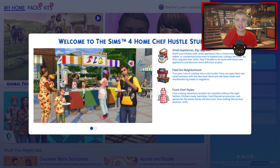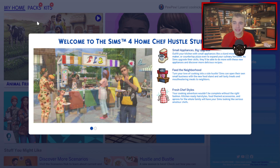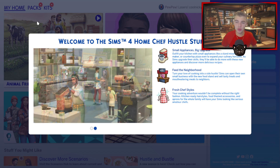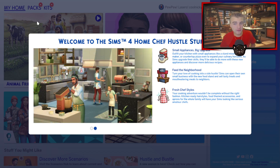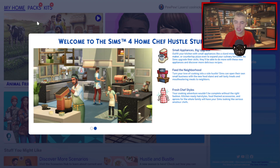I feel like honestly this could have been a game pack that they just didn't expand on enough, but I am so happy that I have something that has content. We're here on the home screen. Let's read what it says: 'Small appliances, big upgrade — outfit your kitchen with small appliances like a stand mixer, waffle maker, or countertop pizza oven to expand your culinary horizons. As Sims upgrade their skills, they'll be able to do more with these new appliances and discover more delicious recipes. Feed the neighborhood — turn your love of cooking into a side hustle. Sims can open their own small business with the new food stand and sell tasty treats and mouthwatering meals to neighbors. Fresh chef styles — your cooking adventure wouldn't be complete without the right fashion. Kitchen-ready hairstyles, food-themed accessories, and aprons for the whole family will have your Sim looking like serious amateur chefs.' Love that, so excited!